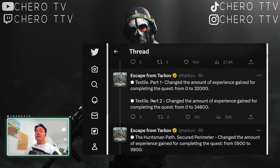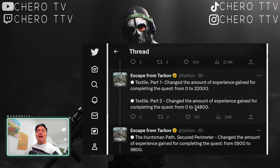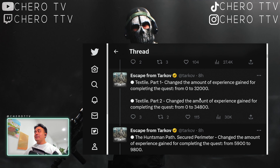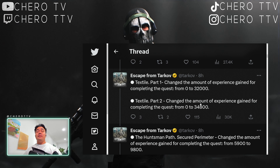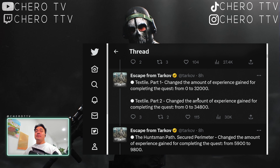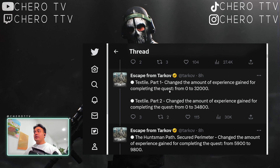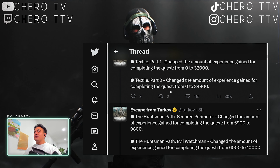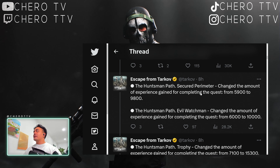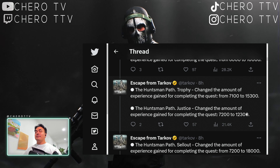The biggest ones are the Textile quests — Textile Part 1 and Part 2. You got 0 XP from completing these questlines before. Now you get 3,200 and 3,400 — that's around 66,000 to 67,000 XP total. That's huge. If you're in the mid-40s level range doing Textiles, that's a big increase just for two tasks. Really simple to do as well — just hand in Cordura, Ripstock, all that type of stuff. It's one of the easiest crafting quests. That's a really nice buff.